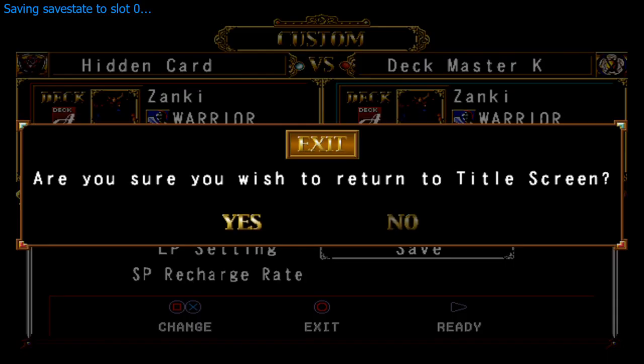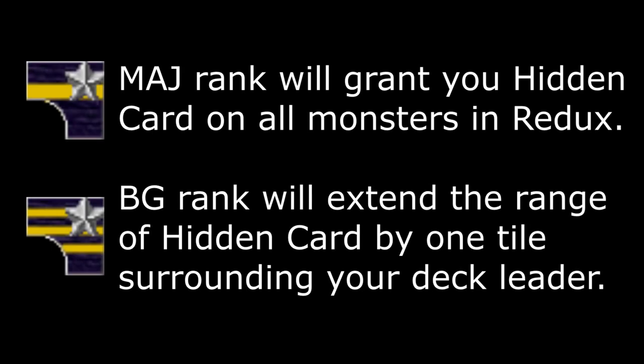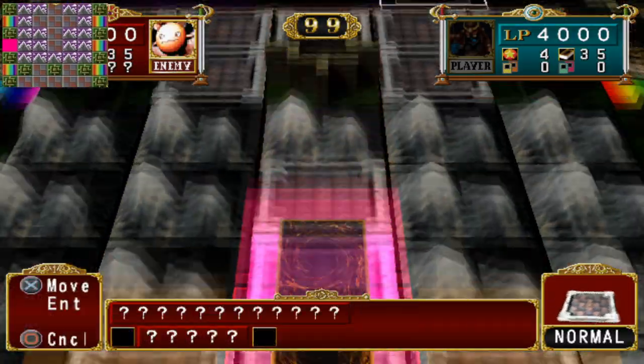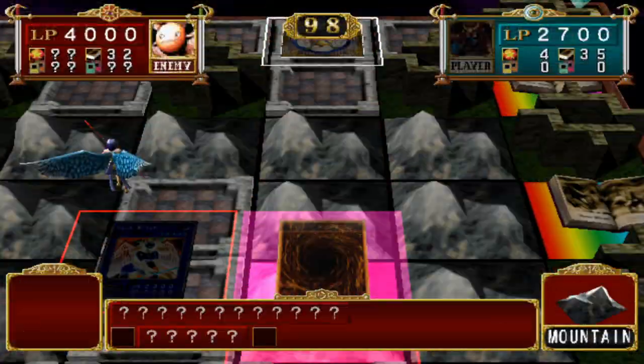At this point I'm just gonna waltz into each duel and run straight towards the hidden card, tell you what it is, and explain what it does. All of the hidden cards in this game are extremely powerful and useful in almost any deck. Some of them can be pretty high deck cost, but you can always replace cards you're not using that have a hefty deck cost with some of these. Also, reminder that as soon as you discover a card you can actually lose the duel and you will still have it - you don't have to win.